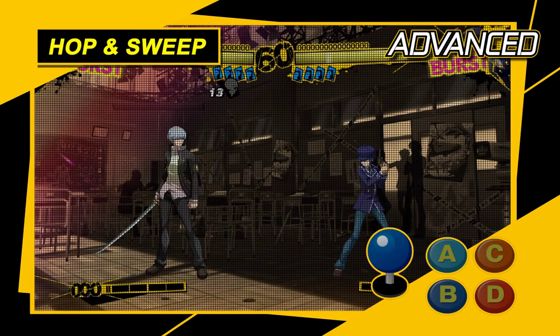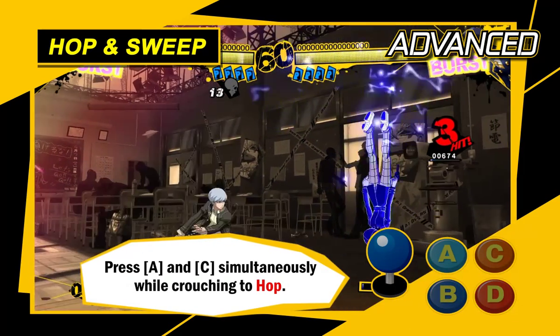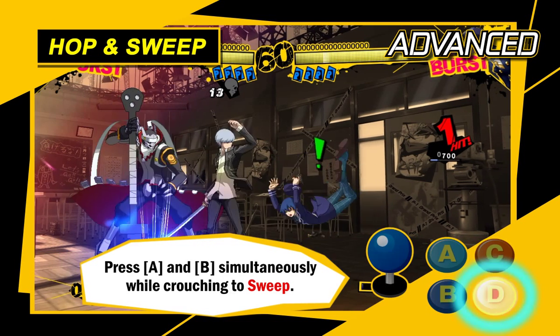Press the A and C buttons at the same time while crouching to perform a hop with a lower arc than a normal jump. You can also press the A and B buttons at the same time while crouching to sweep the opponent off their feet.